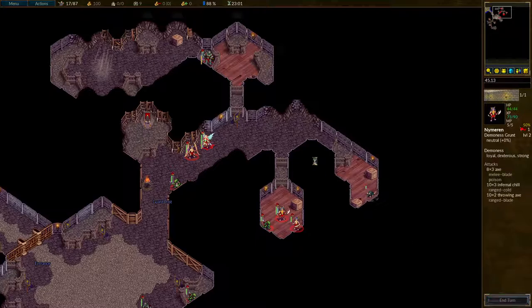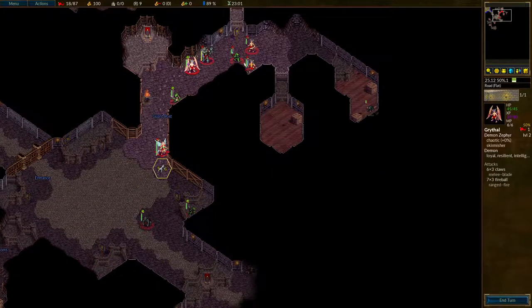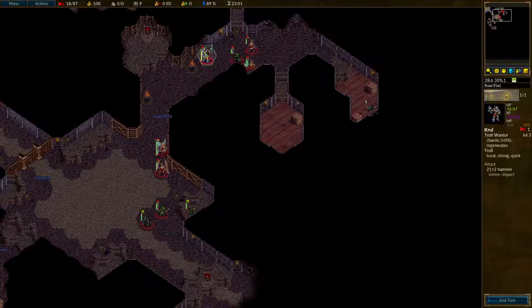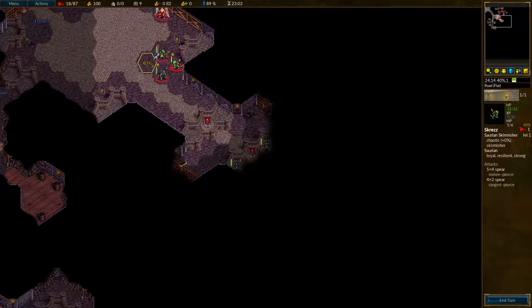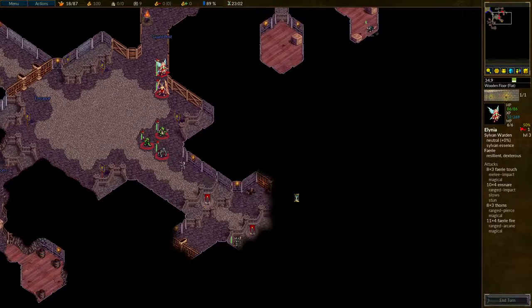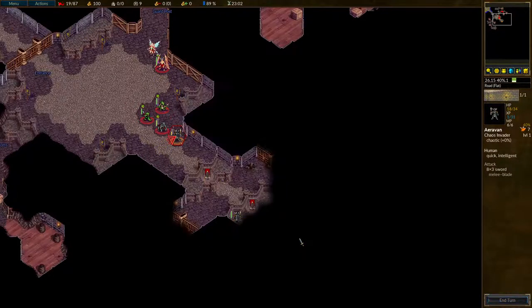Okay, keep going. There's two Chaos Invaders here. One of them's fast enough to reach there, so I'll stick you there and put you back a bit. If you want to come out and fight, then be my guest — next turn you'll get owned. There we go, pretty decent. And Alinea can kill that one, hopefully, and lower the other one.